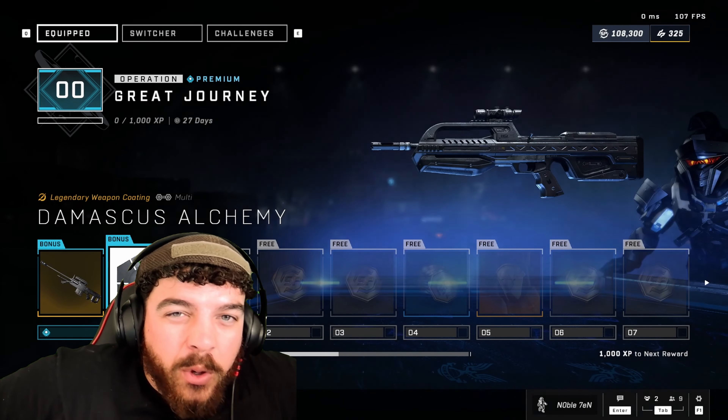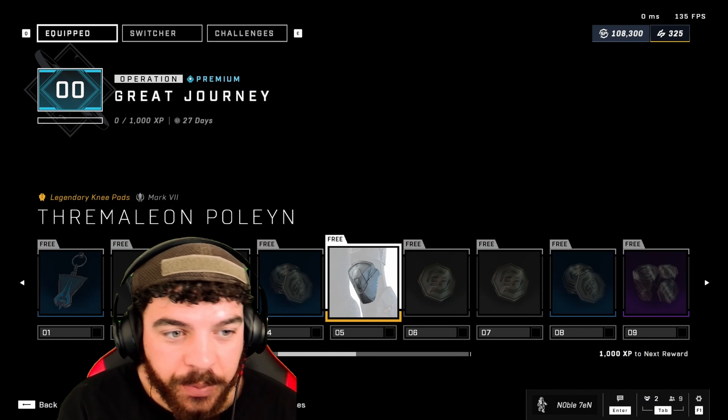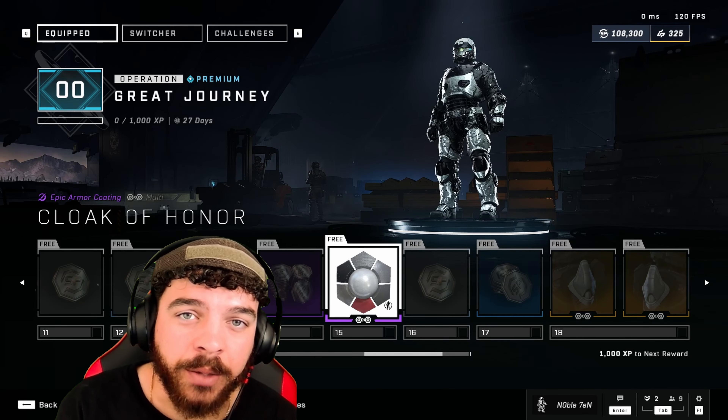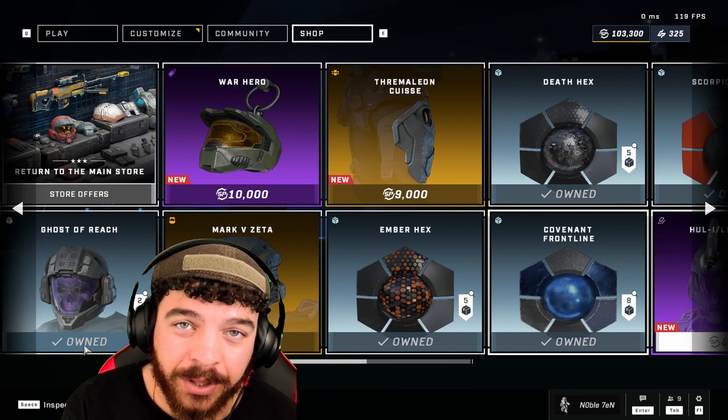Let's start with the boring stuff first because it'll be quickest. First off is the operation pass — the armor in it is actually kind of cool. For five dollars you get the Halo 2 sniper, but for the free armor it's the Shipmaster armor from Halo 2. I think it looks pretty dope personally.